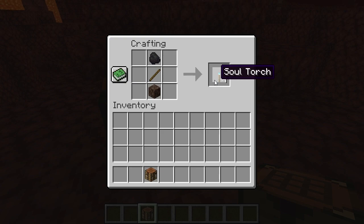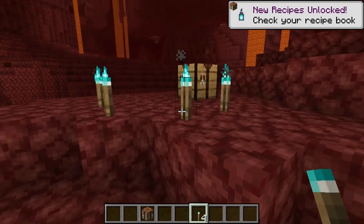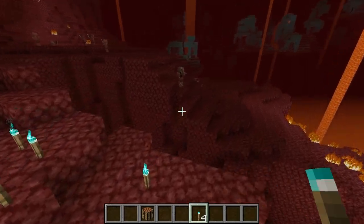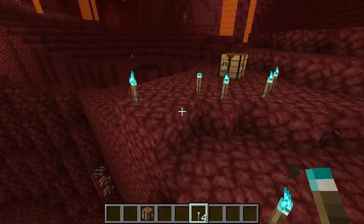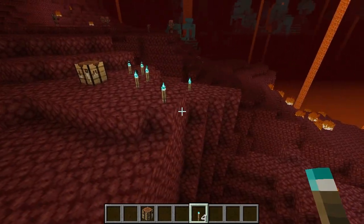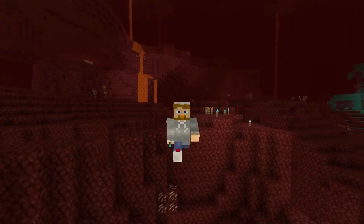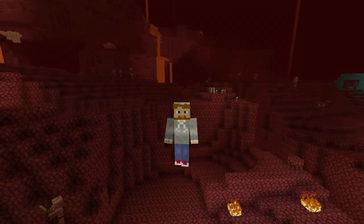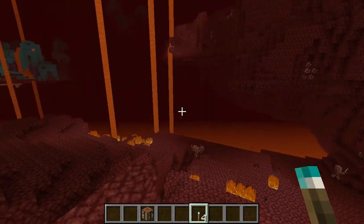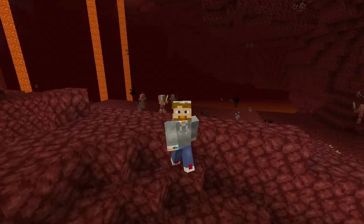Soul torches! Isn't that cool? So other than the aesthetic look of blue, you might ask why would you even want blue soul torches? Well, even though they emit just a little bit less light, they do not melt ice or snow. So if you're making an ice castle and you want to light it up without melting it, you don't make regular torches — you make these. That's where they become useful.